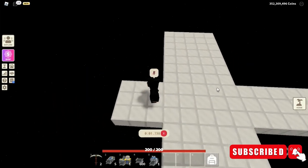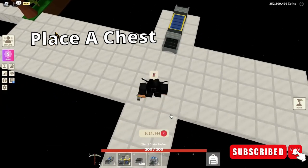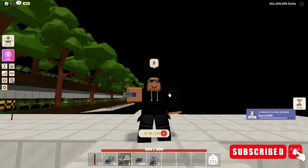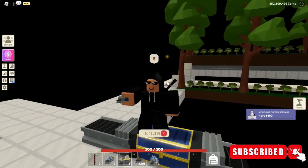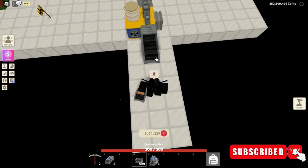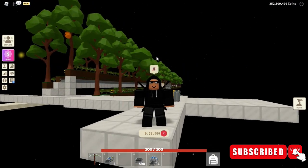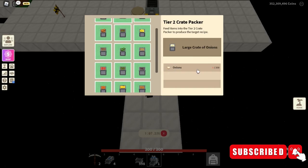To start off this farm, the first thing you're going to want to do is get a 15 by 3 platform. Right after that, place a conveyor — this is going to be your most useful element. You're going to want to use a tier 2 crate packer; if you only have a tier 1, I really recommend upgrading, but tier 1 does work for now. After that, place another conveyor.